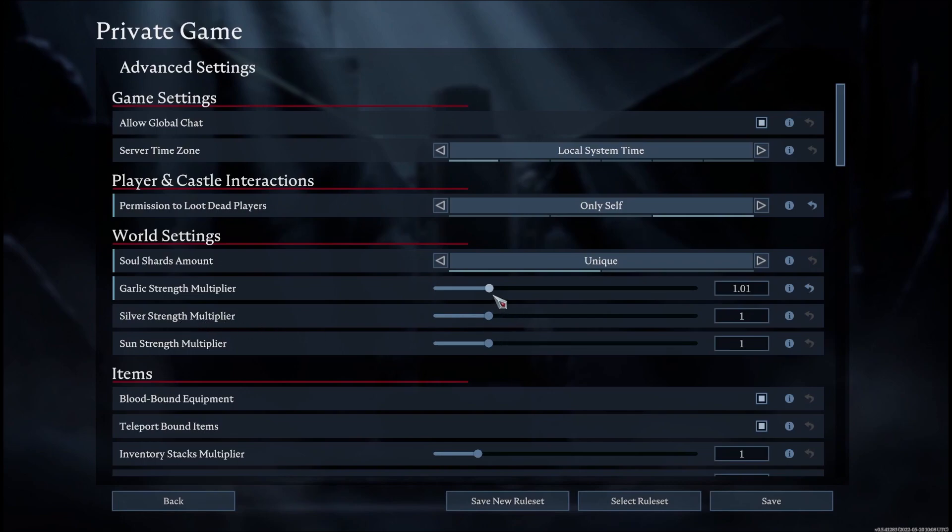Next is silver strength multiplier. Silver coins are useful for trading with traders in-game, but if you carry them they deal damage to you. You can change the multiplier on how much damage silver will actually deal to the player carrying them — that might be fun for PvP as well.